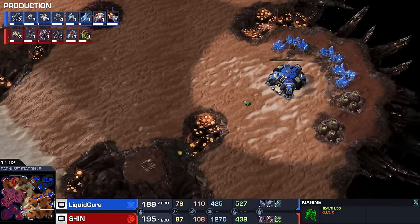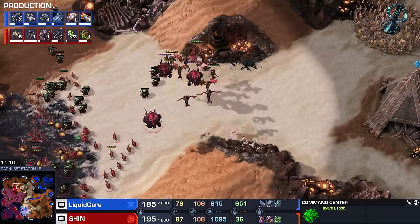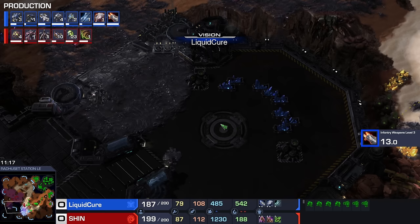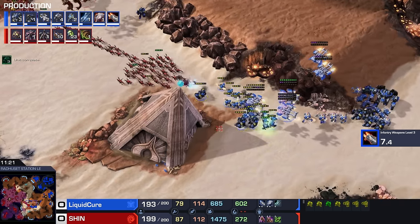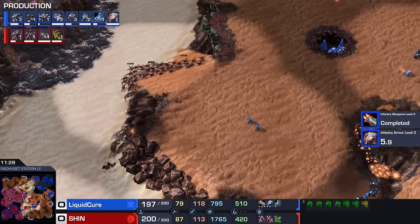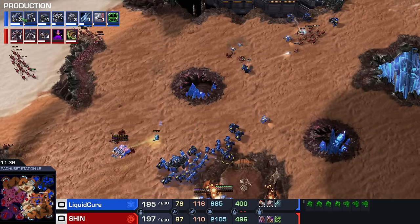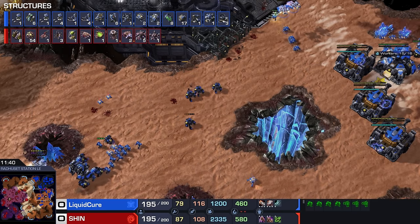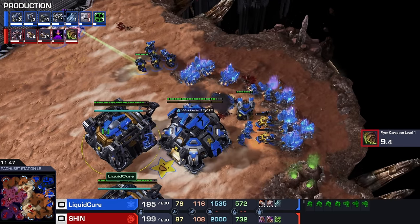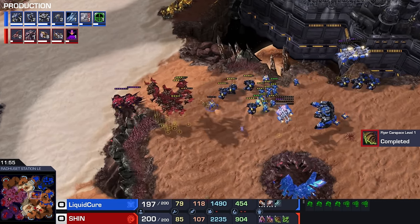We are on a 4-base, now even 5-base economy here. I think it's about time to make a transition towards Ghosts. The problem is you never really know exactly what's coming on the back of this for Zerg — he's never actually seen his opponent's natural expansion. So he doesn't know there's no Ultralisk on the production tab. A sudden Ultralisk switch with 3-3 research and Adrenal Glands would be very dangerous for Terran. But there's a good chance Cure is very familiar with the way Shin likes to play, sticking around on Lair tech for a long time.